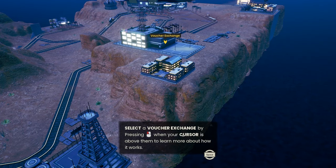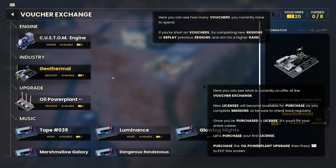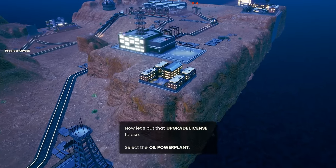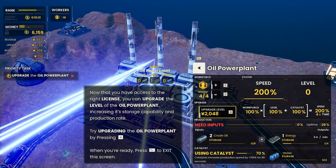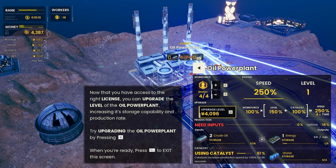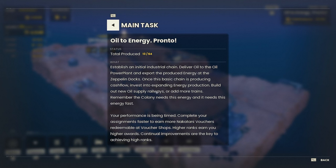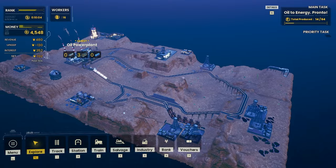You can spend vouchers at the voucher exchange. Purchase your first license — purchase the upgraded power plant. Sure, let's do it. Let's upgrade the power plant over here, which is exactly what I'll do. Upgrade — beautiful, yes, let's do it. Double storage capacity, which is exactly what we like to see. We're ready to meet the export needs, and we've unlocked that as well, which is brilliant. Total energy produced is quite a lot.